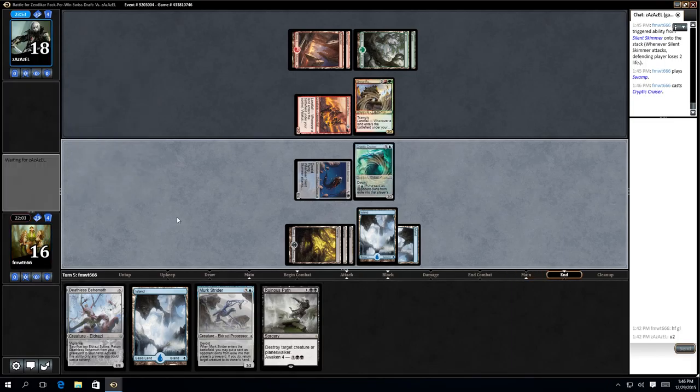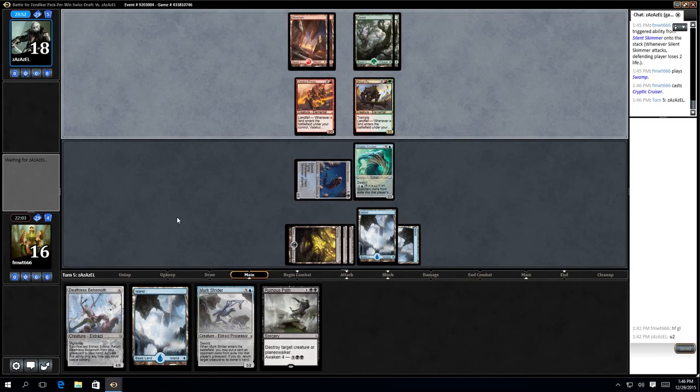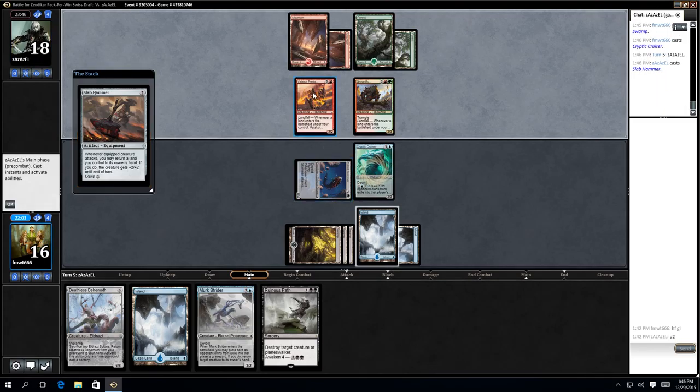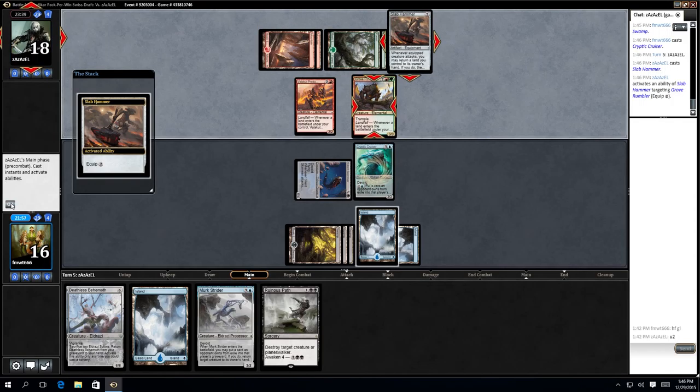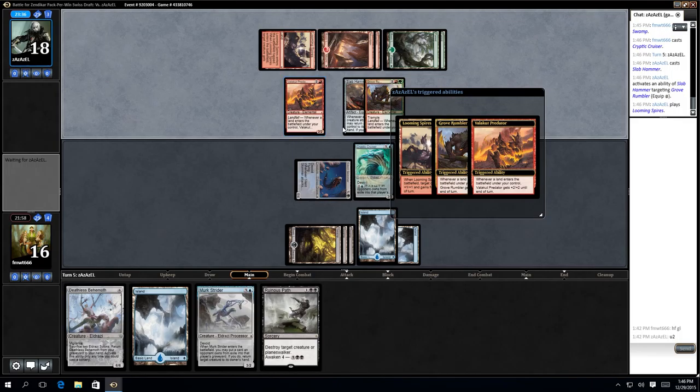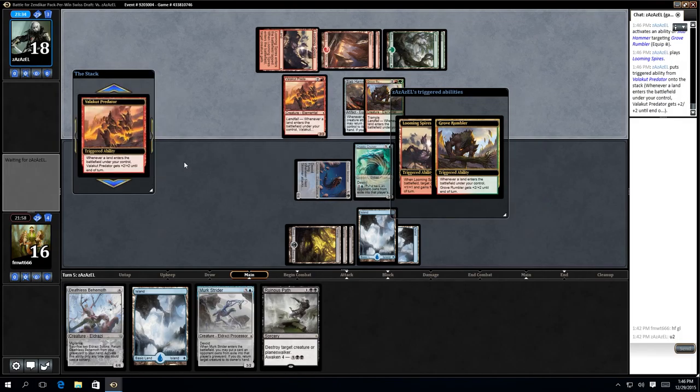So if you place a land, I will block Grove Runner, which will hit me. Actually no, I'll block Predator. I think he's going to play land. Now he's attaching it. Like that. And then he played a land. Wonderful.